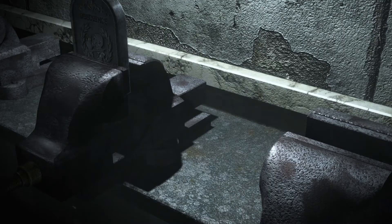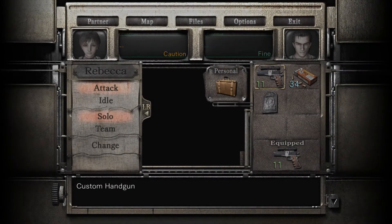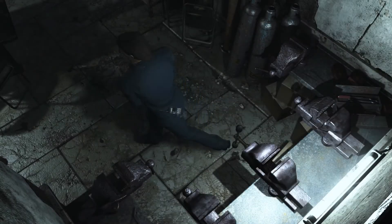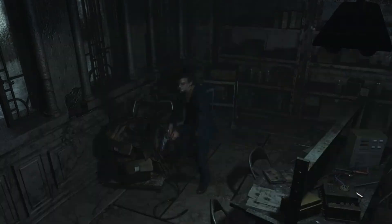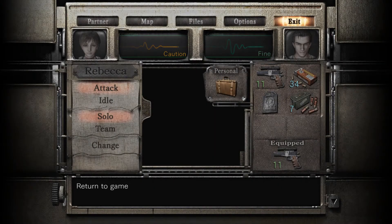This frees up an inventory slot, which is nice. It's the obedience tablet! Hooray! Let's give it a quick examination just to make sure. Tablet depicting the slave — the word 'obedience' is inscribed. Okay.